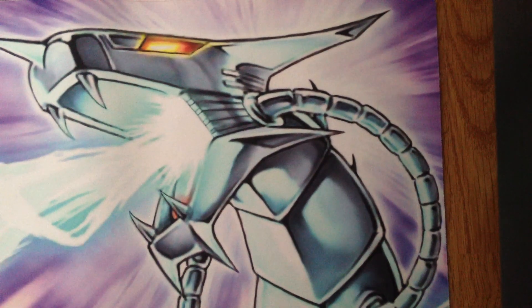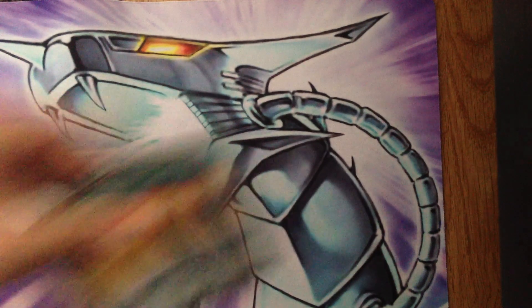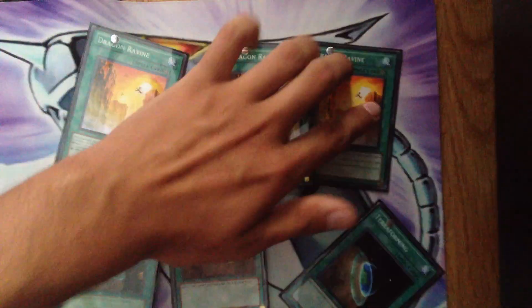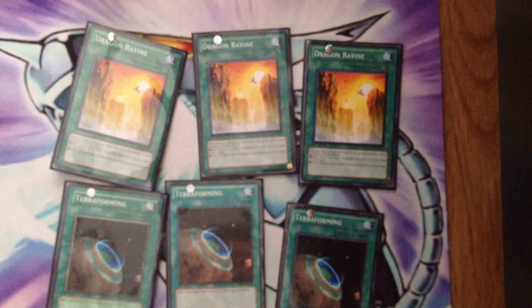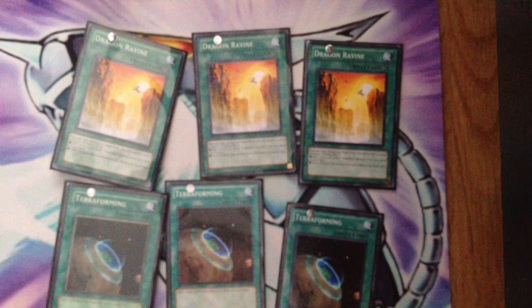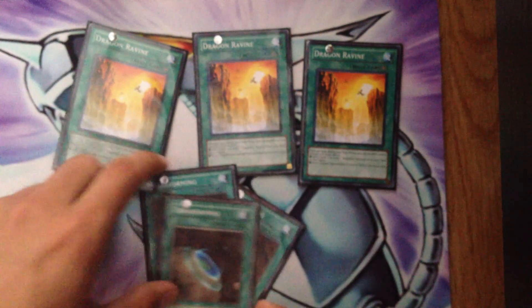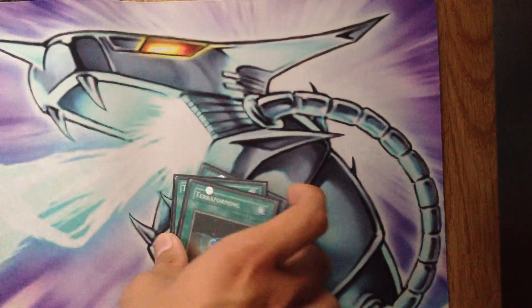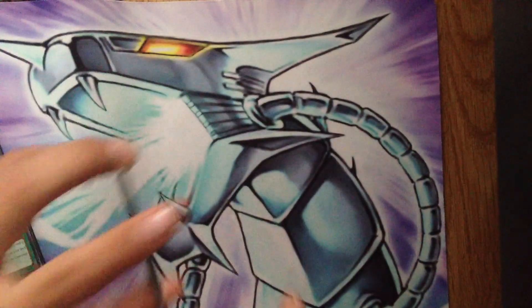Moving on to spells — I think there are 16. Three Six Samurai — I mean, Six Dragon Ravine — obviously. Terraforming is so good in this deck because you run three — if you use it you get a Ravine, and if you draw a dead one when you already have a Ravine on the field, you just use Ravine to pitch the Terraforming. Three Terraforming and three Ravine. If anyone has ultra or super rarity copies of these, contact me — since this is the only deck I'm using this format, might as well bump up the rarities.